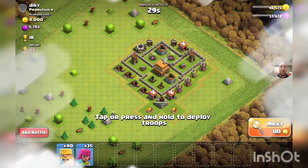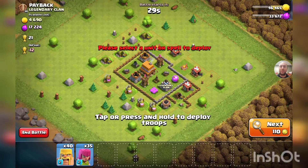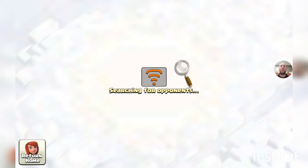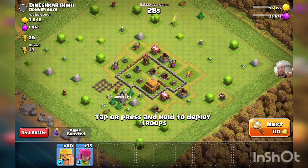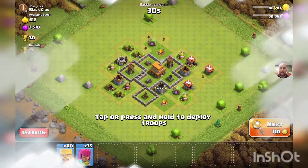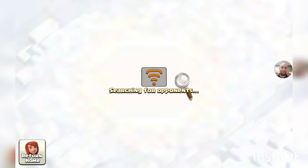Nope, not that base. Nope, not that base. I want to find something I can easily take out — honestly don't even care about loot too much. Give it a couple more searches. Wow, this thing is taking forever. I don't really want to attack that one either. I've never had this long of searches at this low level — ever. Now I've played a lot of Clash of Clans. This is taking ages. If this keeps going I might have to cut out and come back in — I don't like doing that.